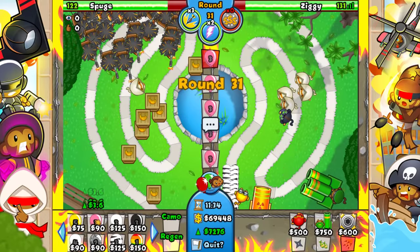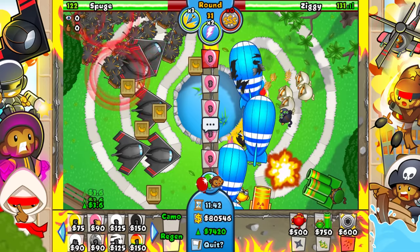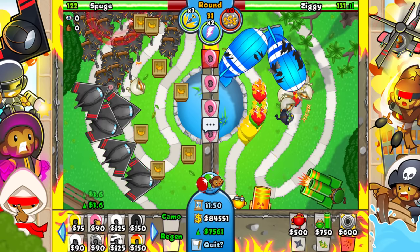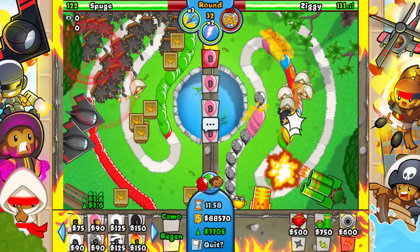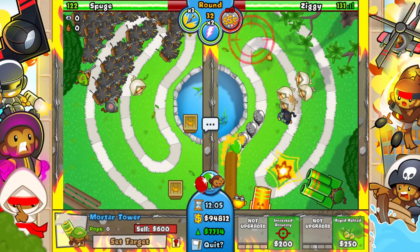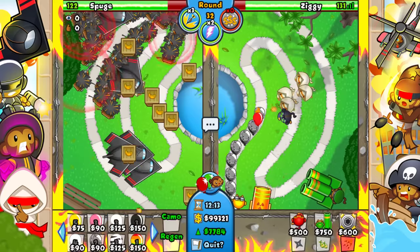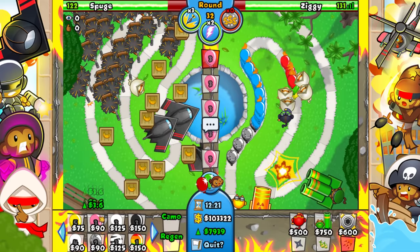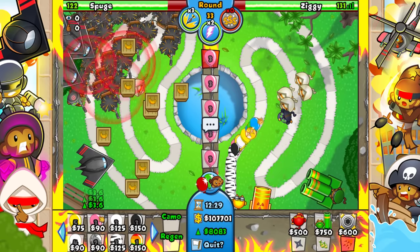Around round 30 whenever he starts rushing me is when I stop ecoing but right now I just want to continue to eco as much as I possibly can. Round 31 should be fine — and round 32 we're completely fine. We hit 8k eco now — doing good. He's still just sniper farming as much as he can. I'm still just waiting for him to eventually rush me at some point.